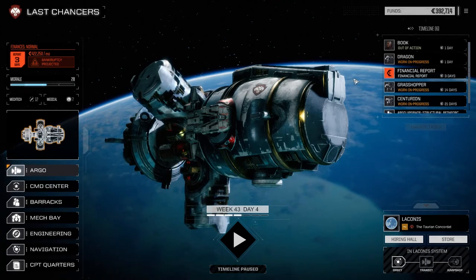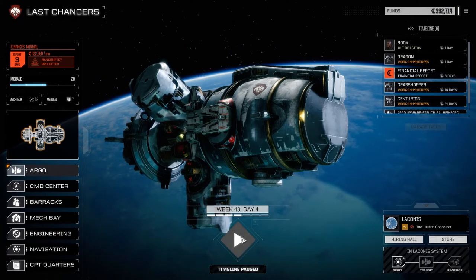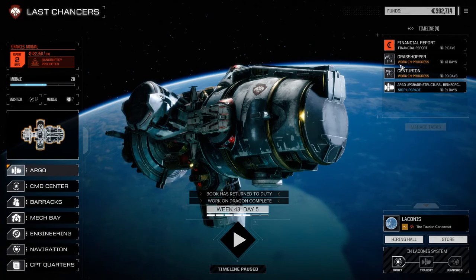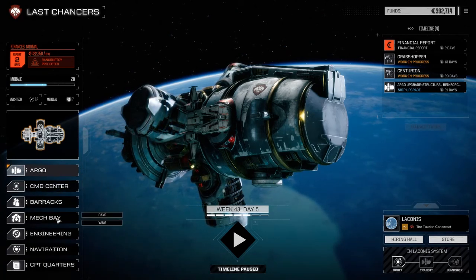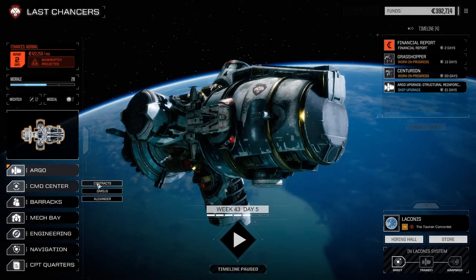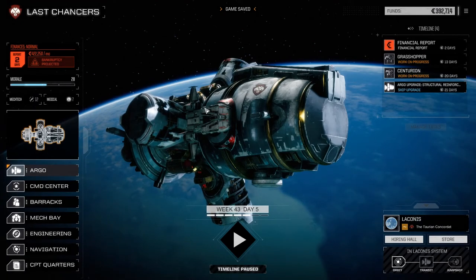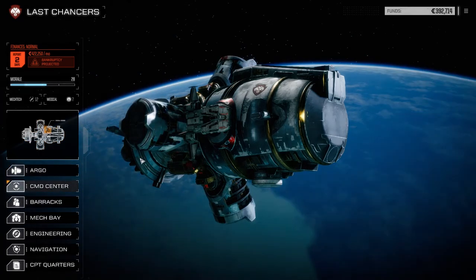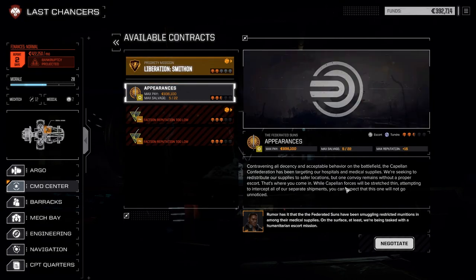One of these days we might get ourselves a Jaeger mech. We'll see. In the meantime, we need to let our dragon get fixed up. Book is back as well, which is quite nice. I think there's not really anything else we need to do right now - we just need to do this mission. I should probably save because I'm picking up pretty much right where I left off last time. We're going to go ahead and do this appearances mission.